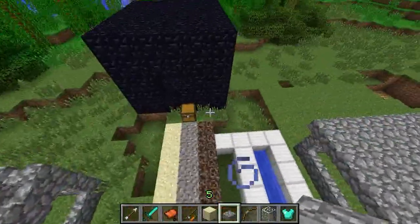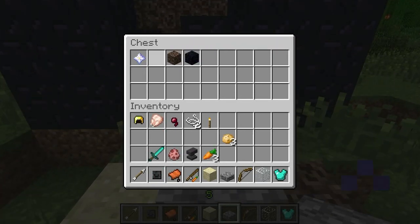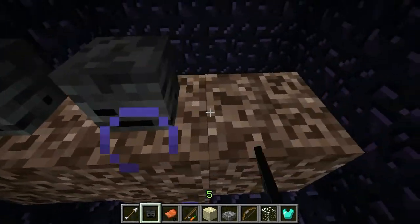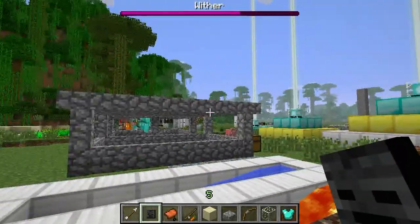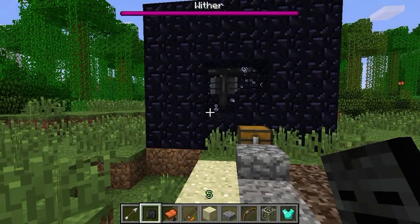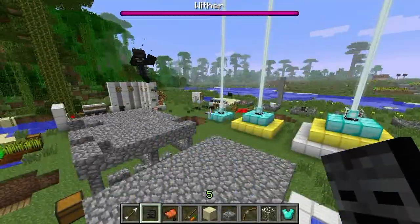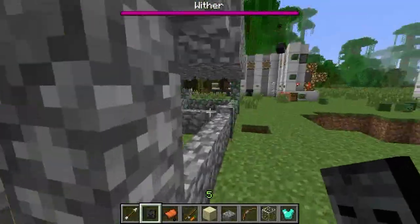With the Wither skulls from killing Wither Skeletons, if you get them and get some soul sand, you can create the Wither boss. The only reason you'd want to create it is to get the Nether Star to make a beacon block. So it's a new boss — it will charge up, blow up, and then go on a rampage. It kills mobs — I'm pretty sure it kills any mob. When you kill him you get the Nether Star, and it does regenerate its own health, which is quite scary.